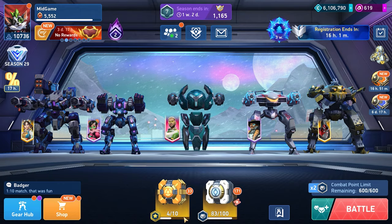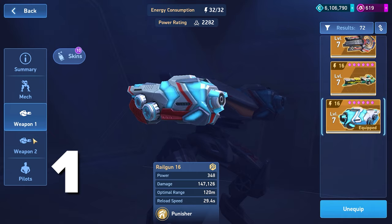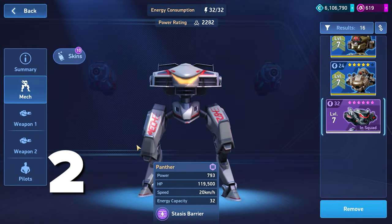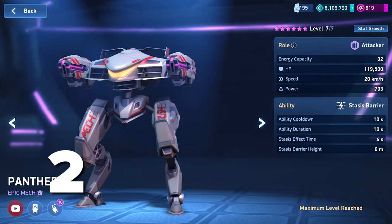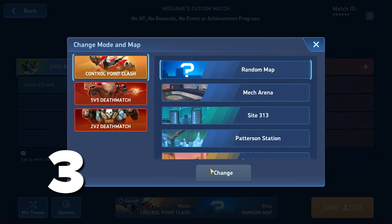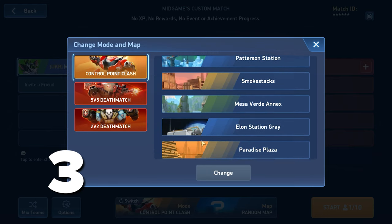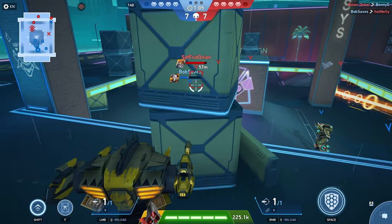Just remember the three basics of build efficiency for mechs. First, weapons: what is their range and damage, to understand how quickly you will disassemble tank-class mechs. Second, mech: it is important to know your movement speed and the ability, to understand in any situation where you can gain an advantage. Third, map: is the map open, how many shelters are there, and are there long clear corridors? These are the three key points to understanding how to dominate.